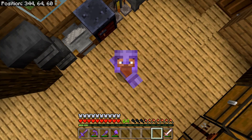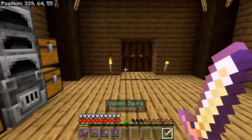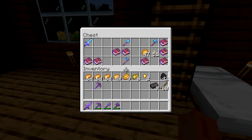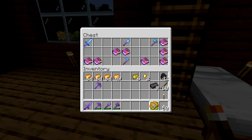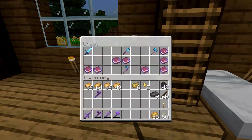I'm also holding this knockback sword because a baby zombified piglin came in and disturbed my slumber, so I had to get him. We need potatoes in the hotbar as usual and we need our uncooked potatoes up here, but there's no room in the inn.